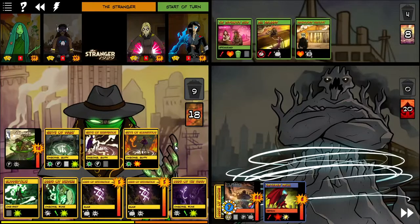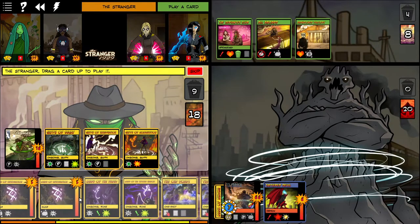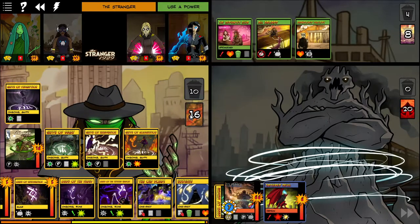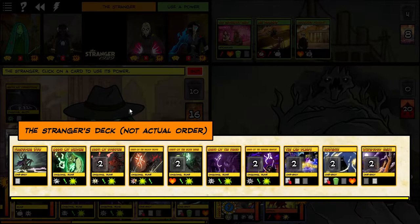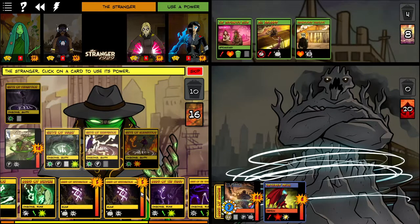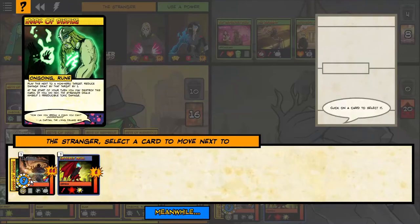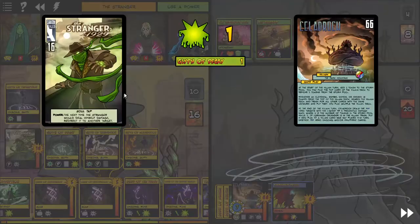Right there is the Glyph of Immolation, so we get to deal one point of fire damage. That's right, folks, one. Now, keep in mind you can build Stranger to deal some damage — you have to give him the runes that boost his damage, put runes on the enemy that will amplify the damage, and as you pop runes they can start to really matter.